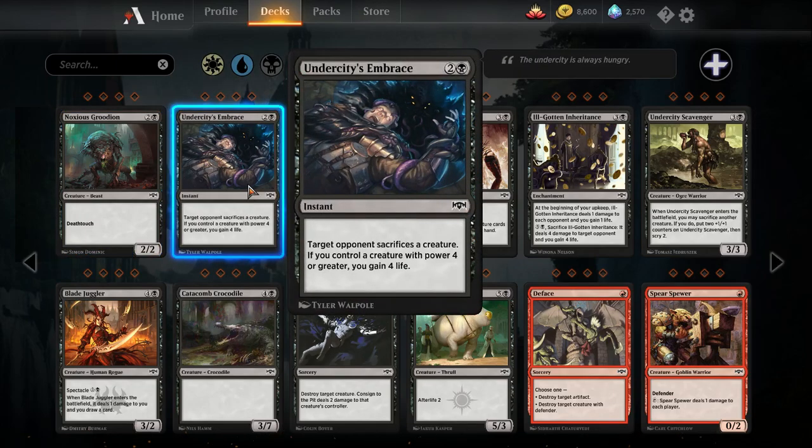Undercity's Embrace — three mana instant, target opponent sacrifices a creature. If you control a creature with power four or greater, you gain four life. We have not had an edict effect in a long time. Effects that make your opponent sacrifice a creature are considered edict effects — one of the very few ways to interact with hexproof creatures since they don't target the creature, they target the player. I don't know how often you're going to have a four-power creature in play with the decks playing this. Against decks full of one-mana creatures this card is going to be pretty bad; against decks with Coldwater Snapper and Jade Guardian it's reasonable. So I think this is a sideboard card, and it is the only effect like this we currently have in the format.